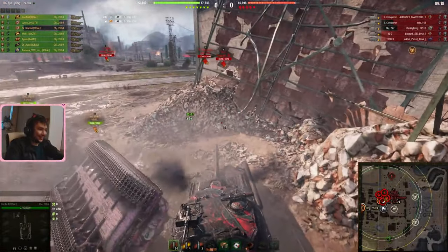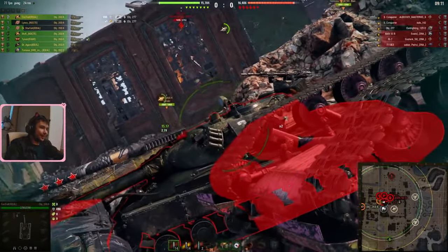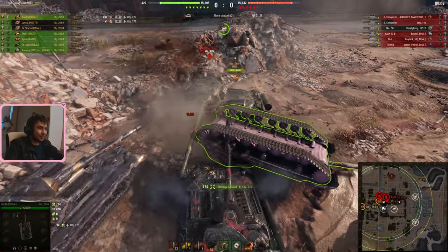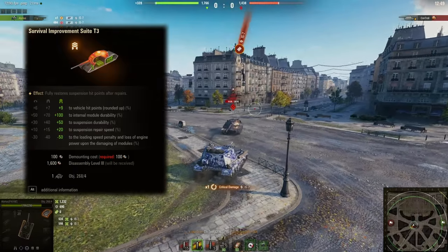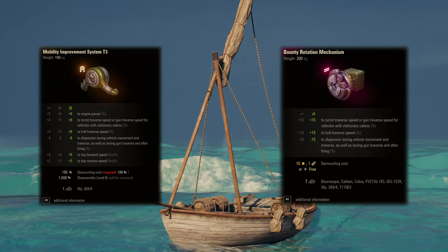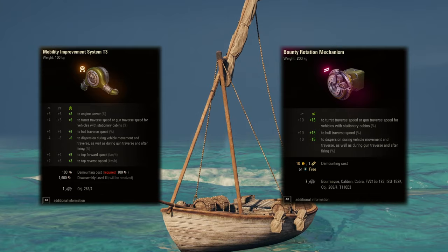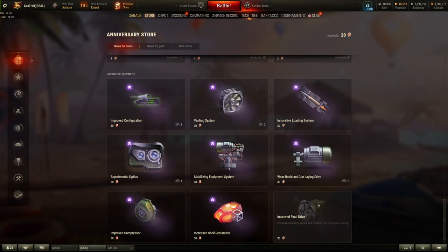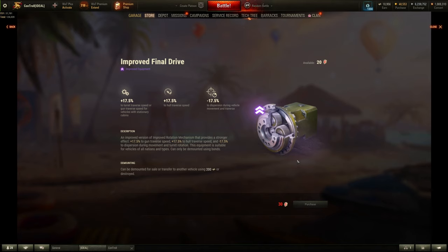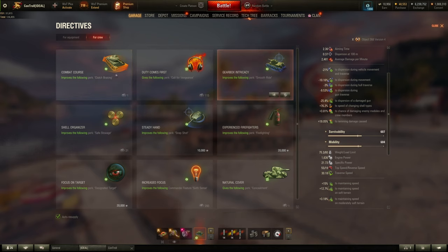The second build I'd recommend is the mobility gun-handling build — better for higher-skilled players as it's less forgiving. You get a lot more tank traverse speed and significantly better gun handling, letting you prevent medium tanks from circling you and spend less time stationary when aiming. The tier 3 Survival Improvement suite gives enough track health to tank shots from around 490 alpha guns. The tier 3 Mobility Improvement System paired with Bounty Rotation Mechanism gives a bonus of 21% dispersion reduction during vehicle movements and traverse, plus 21% to hull traverse speed.